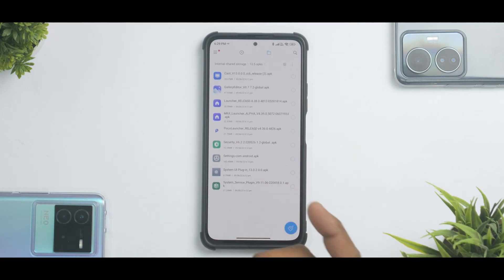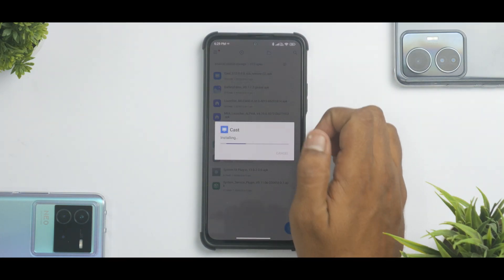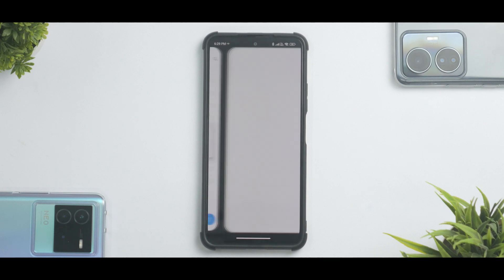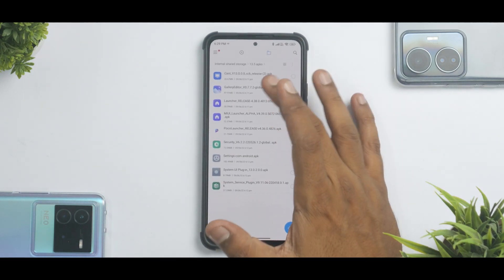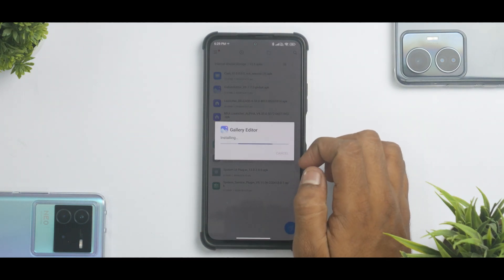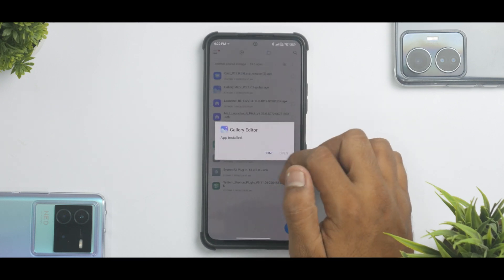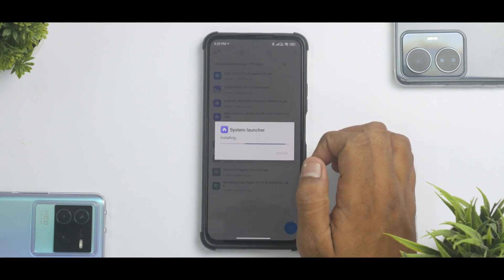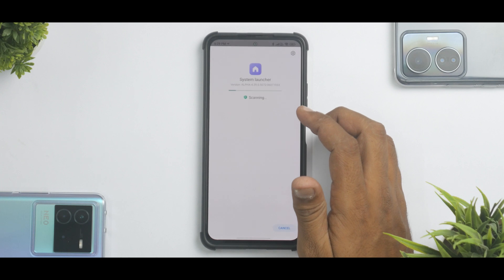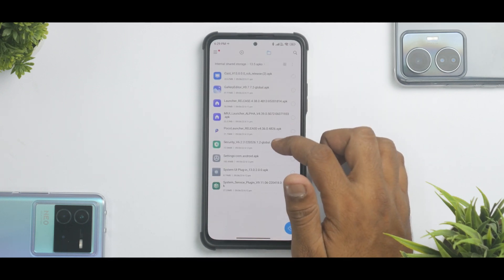Because we are on Android 12, we can install all the APKs. One by one, let's install all of them, and then I'll tell you where the subtle changes are and what changes they bring to your system. We've installed Cast. Now we'll install the updated gallery editor. This is 4.38 — we'll install 4.39, so let's go ahead and update this. Although I'm on an unlocked bootloader, it's not asking for any special permissions — it's just a normal APK update.